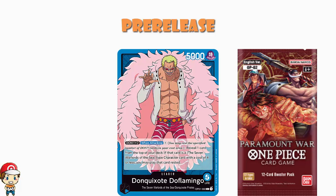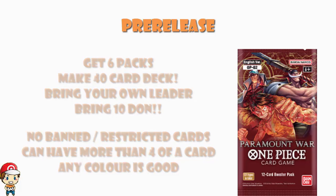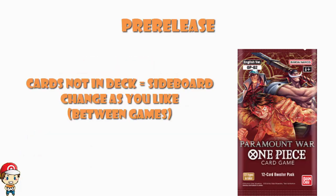To run through the rules very quickly: you have six packs with which you make a 40-card deck. You can bring your own leader from any set. You need to bring 10 Don cards. There are no restrictions on color or quantity of cards — you just need to make a 40-card deck. Any cards not used for deck construction are a sideboard, and between games you can switch as many cards as you like between your deck and your sideboard, so long as you end up with a legal 40-card deck.